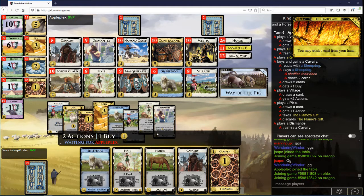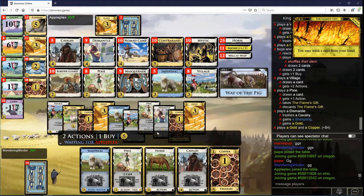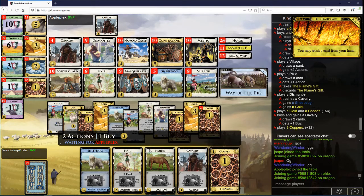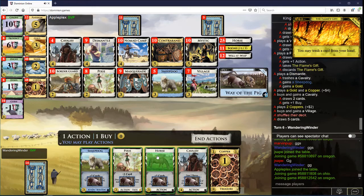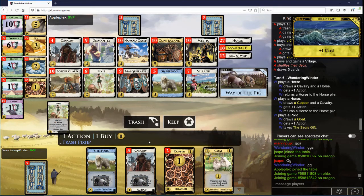I'm gonna definitely need to fire off at least one horse here. You are getting your Golds up faster — you have three of them already now. I'm gonna fire the horse off first, because it'll give me more options with my Pixie. This should be a Sheepdog. But I have all five of these horses. That should be pretty good for me. You take another Village.